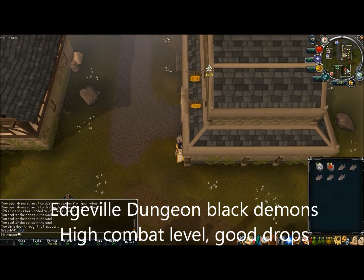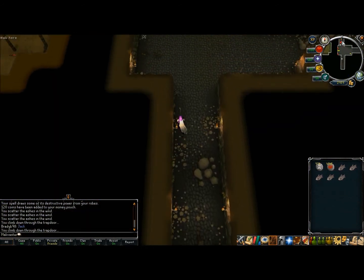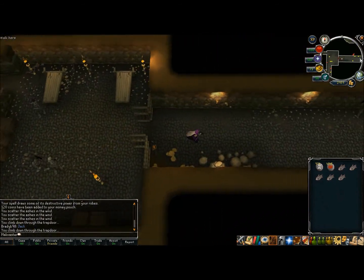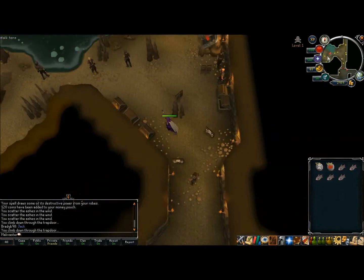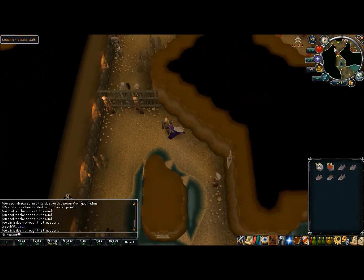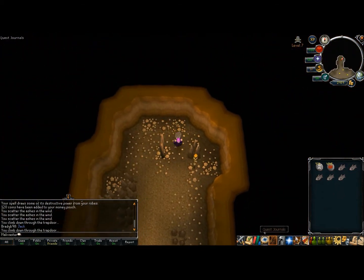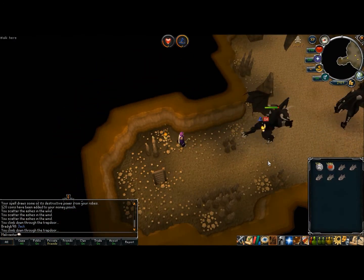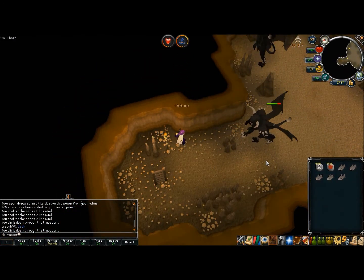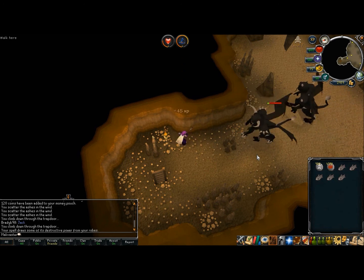The other method I'm going to be showing you is Edgeville Dungeon black demons. These have a much higher combat level than the lesser demons, but they also have better drops and more life points. We're going to go down to the wilderness area here. Because you are in the wilderness, you're going to have to watch out for PKers — they do come by here sometimes, especially because the ladder you see here leads to the air obelisk, which is a common place for people to go. You want to find a safe spot in here; this area is pretty good for that.